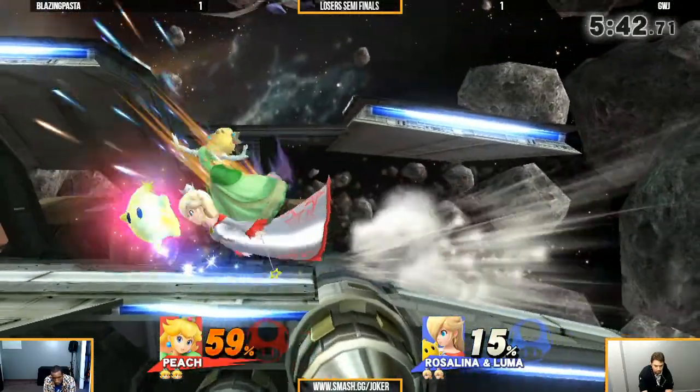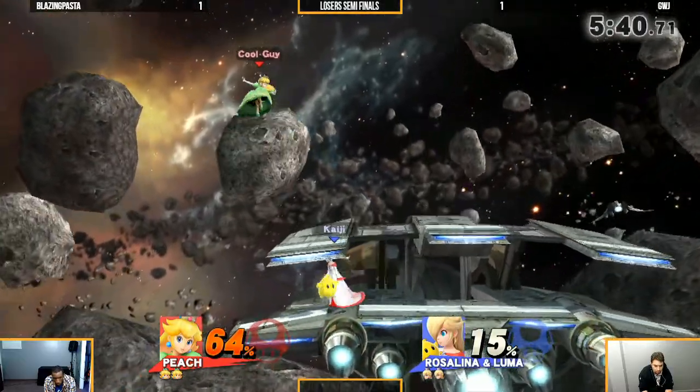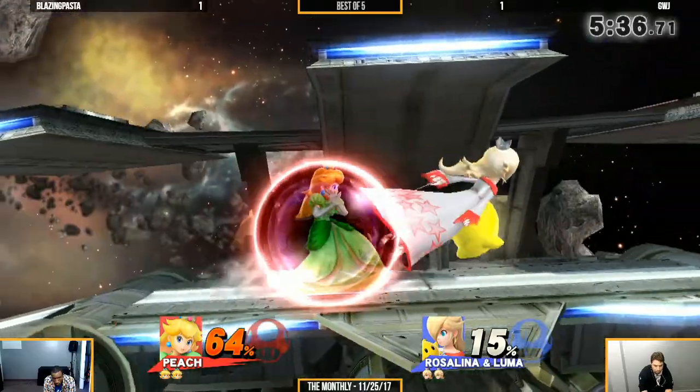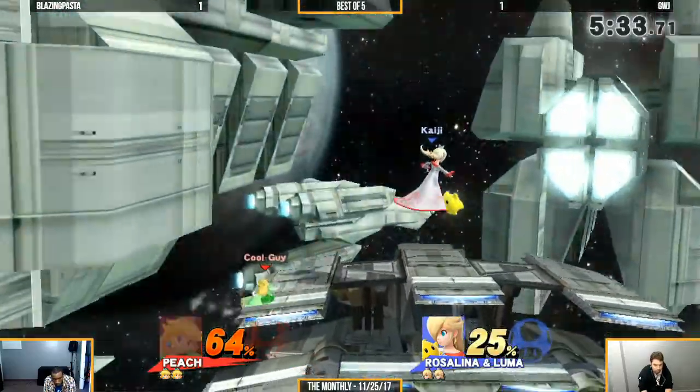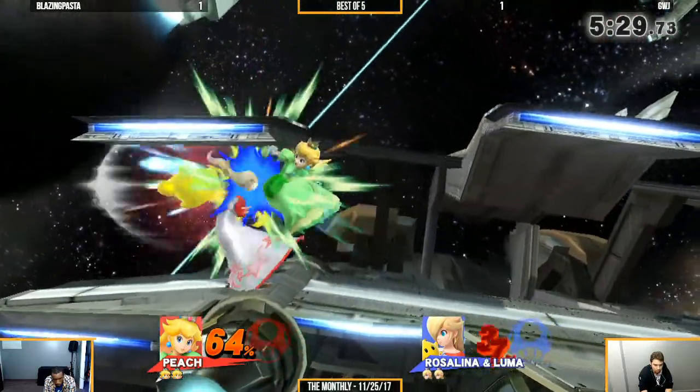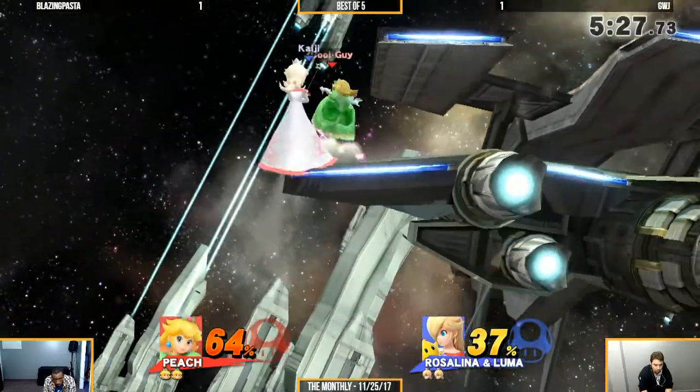I can never explain why anyone goes to Lylat. The platforms might help out — he can kind of extend his arrow juggling. But these platforms aren't that high, and they're not really great for helping Peach land against those up airs from Rosalina.